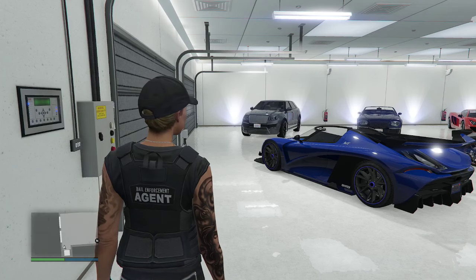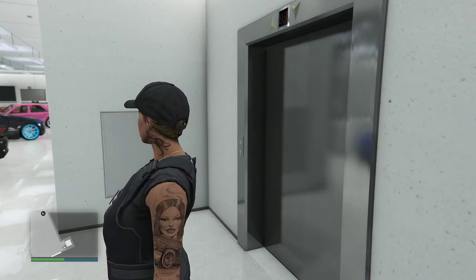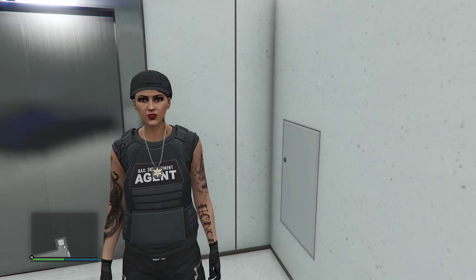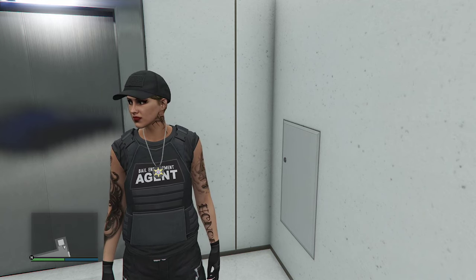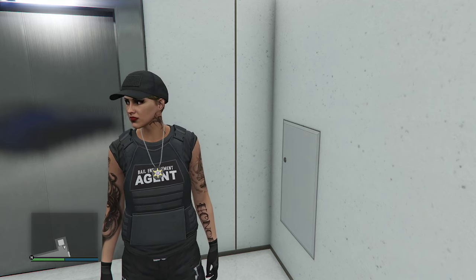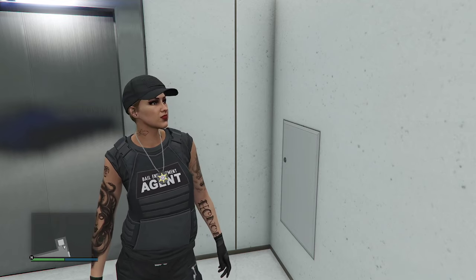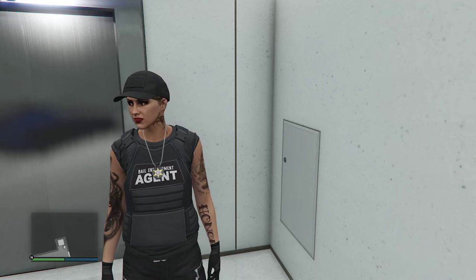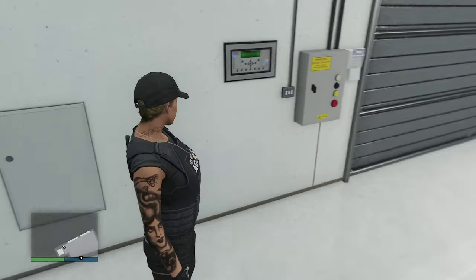So this is actually going to be an updated video of one of the vehicles I did before. A lot of you might remember I made a Dodge Challenger that was used in NCIS Los Angeles and driven by Agent Sam Hanna. At that time I didn't have the patrol fire police car in GTA Online, and now I do, so we're going to be remaking that car.